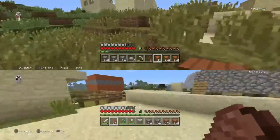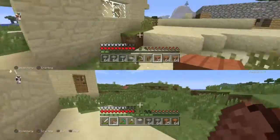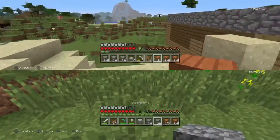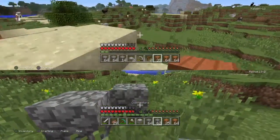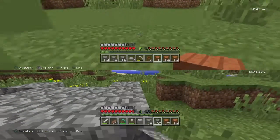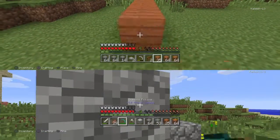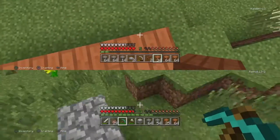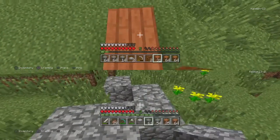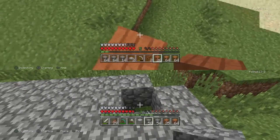Okay, I'm going to build just a regular normal house, a crafting table and a chest. The floor is going to be cobblestone. So the floor is going to be cobblestone like I said, so it's not going to be like a regular house — usually the floor is just wood.